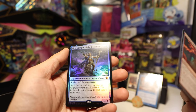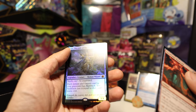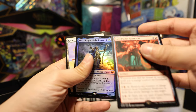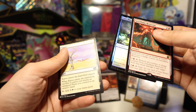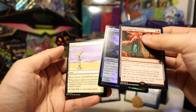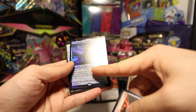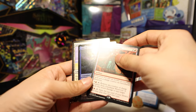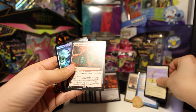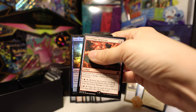And another mythic — look at that. Lier, Disciple of the Drowned. Every spell has Flashback — this is a sick card. And Karoo, adds 2 mana. This is a really annoying card to play against, that's for sure. Let's sleeve these up. We got a foil mythic — very cool!